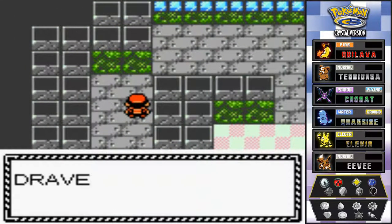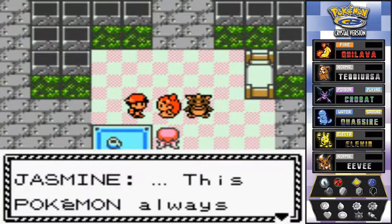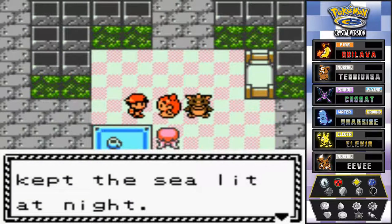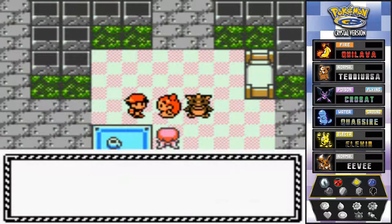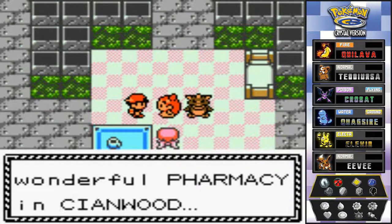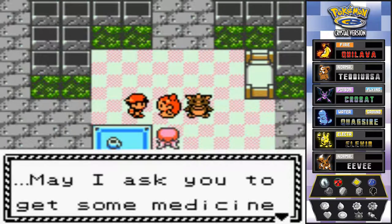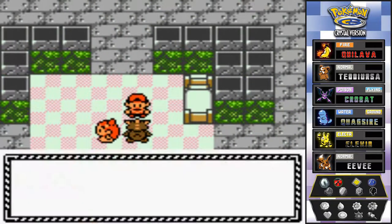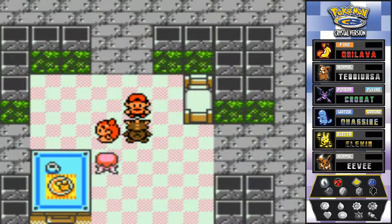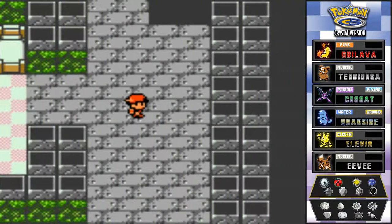Let's talk to Jasmine. She says this Pokemon always kept the lighthouse lit at night but suddenly got sick - it's gasping for air. She says there's a wonderful pharmacy in Cianwood but that's across the sea and she can't leave Ampharos unattended. She asks if we'd go get some medicine for her. Looks like we're the errand boy again - Ampharos is not looking good at all. That's our next mission.